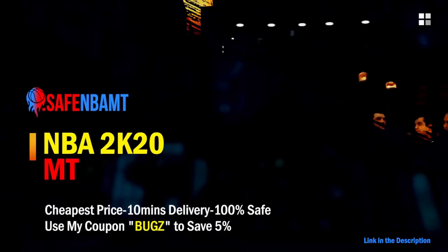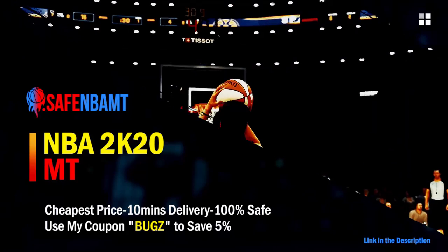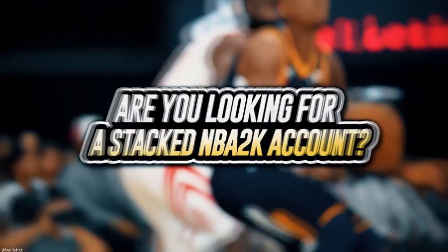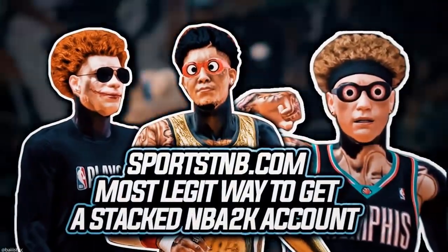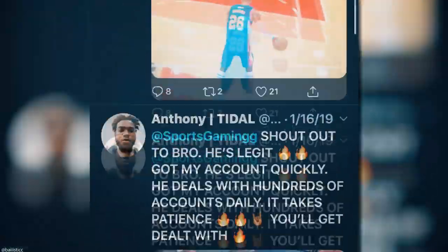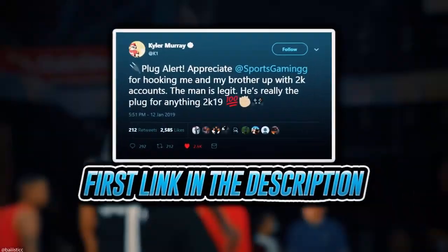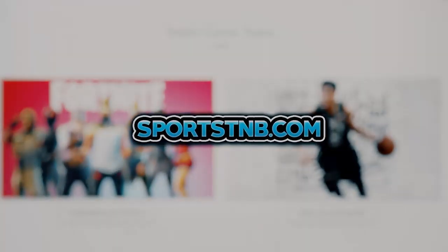What's good guys, if you want cheap, fast and reliable NBA 2K20 MyTeam coins, head on over to nbasafe.com and use code 'bugs' for five percent off at checkout. If you're looking to buy a stacked NBA 2K account with max badges and more, visit sportstmb.com — he's been in the community for years and has hundreds of reviews. Click the first link in the description to get your account today.